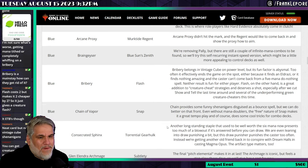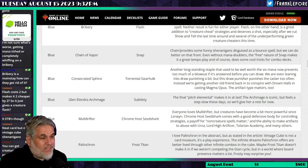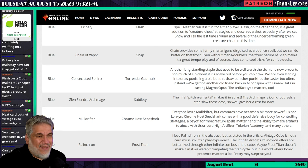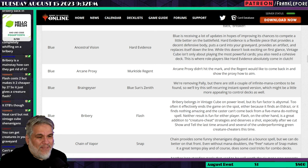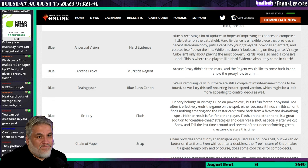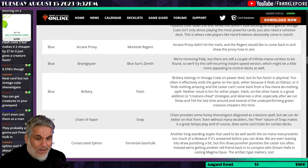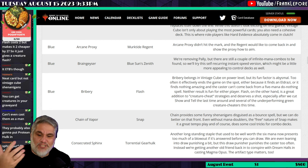Chain of Vapor is replaced by Snap. Chain of Vapor provides some funny shenanigans disguised as a bounce spell, but even without mana doublers the free nature of Snap makes it a great tempo play and does cool tricks for combo decks. Neither of these really excite me, honestly. I didn't care about Chain of Vapor being in the cube, and I don't care about Snap being in it either. I asked about Protean Hulk and it was not added. Consecrated Sphinx comes out and Torrential Gearhulk comes in.